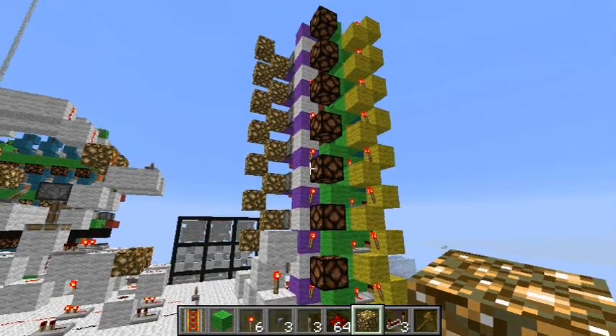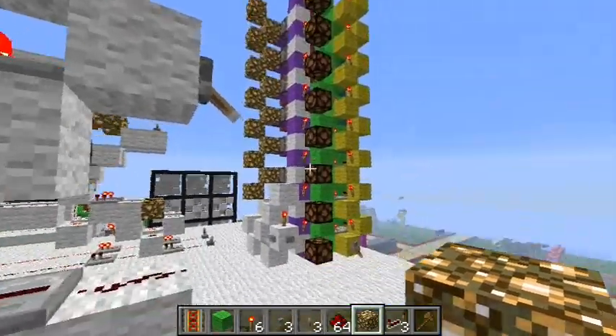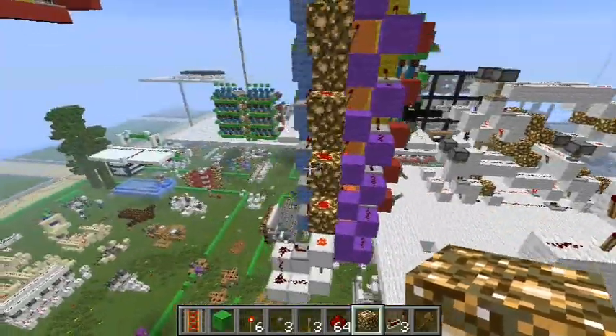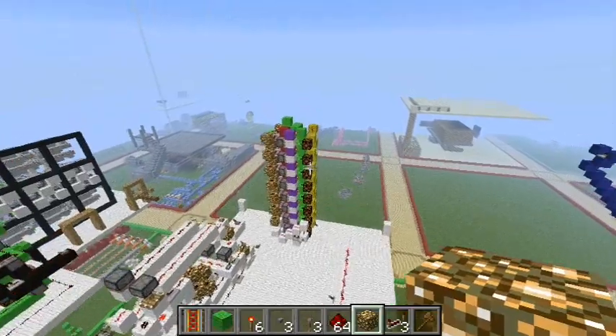Hey guys, it's Kalistratruz here, bringing you some more Minecraft Redstone today. Today we are bringing you my vertical bi-directional shift register. It is a 2-high stackable design. I created it in response to Banana Lord's design, which is over here — I thought his was a little bulky, so I decided to make a smaller version.